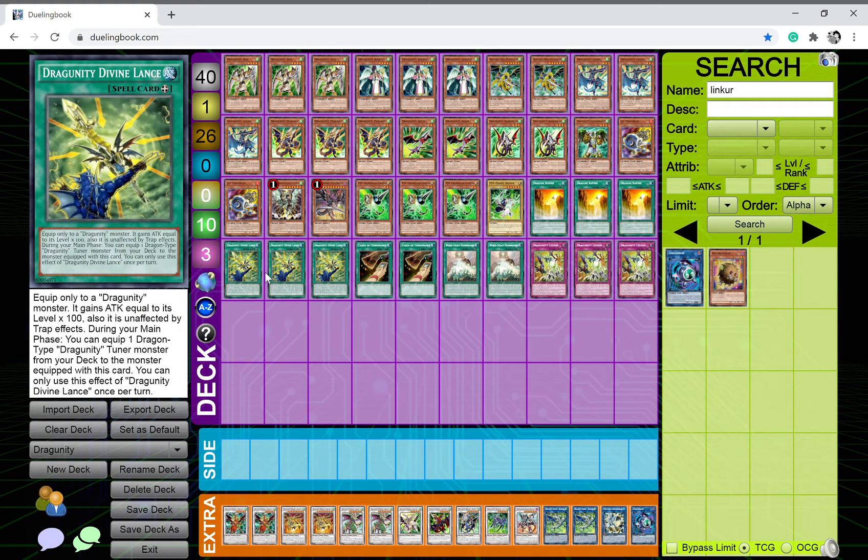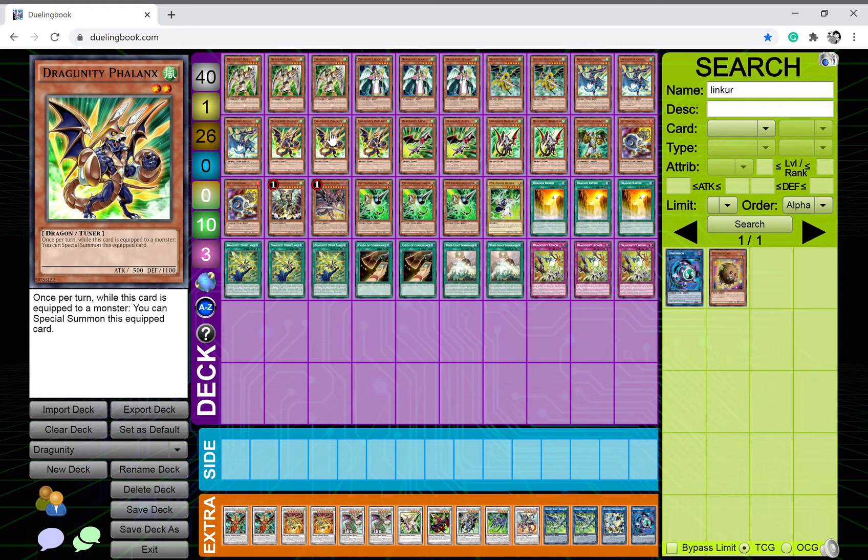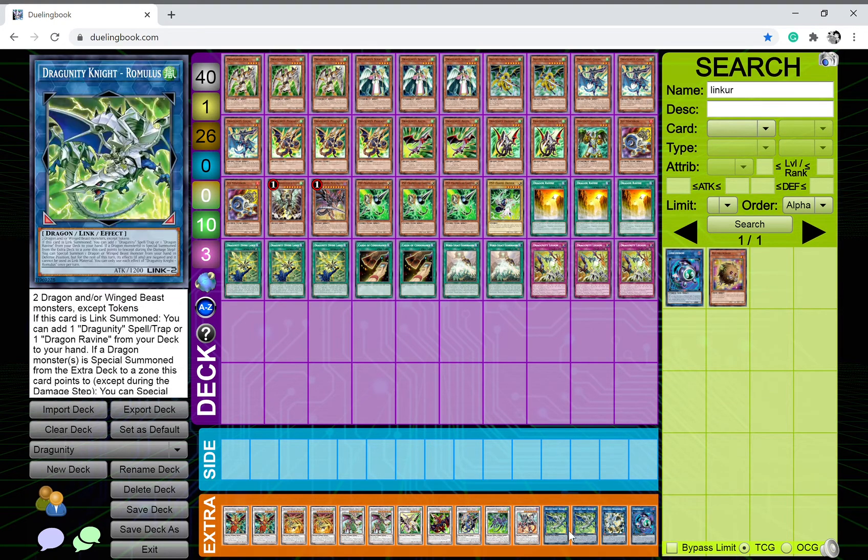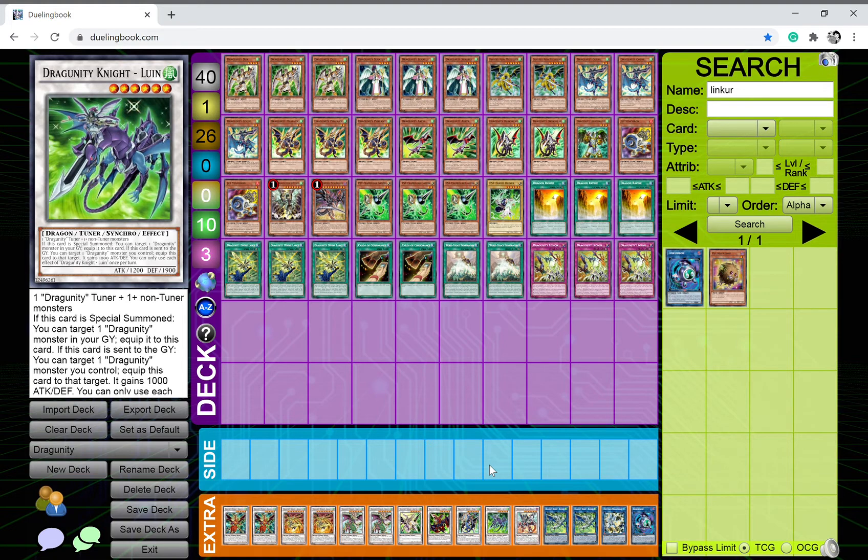I play three copies of Dragunity Divine Lance. It's funny because this card might get hit on the ban list since it's part of the Dragon Link FTK, but it's been mostly ignored because people now know how to stop it. It's a great attack point boost and makes the equipped monster unaffected by traps, saving it from Infinite Impermanence. You can also equip one dragon-type Dragunity tuner monster to the monster equipped with this card, which lets you freely special summon your tuners — that's the main reason to use it.